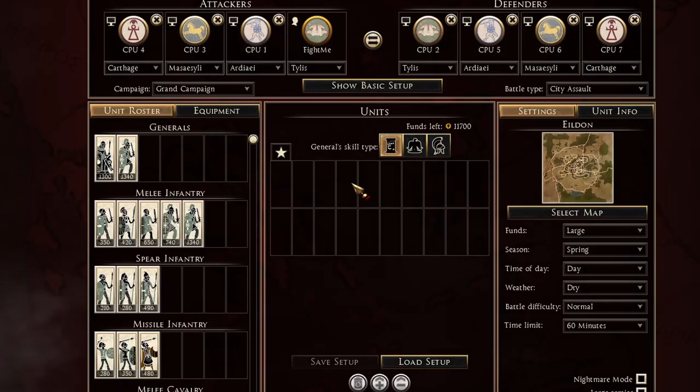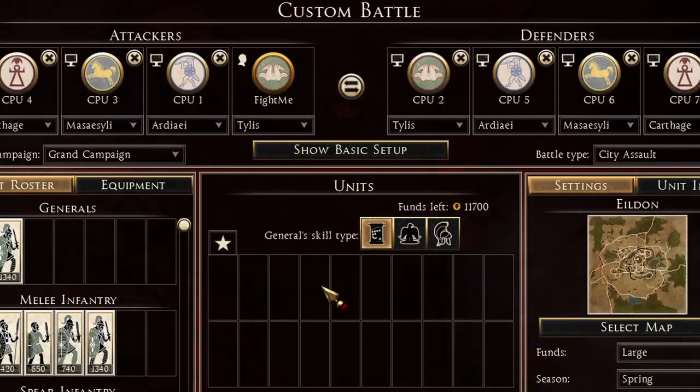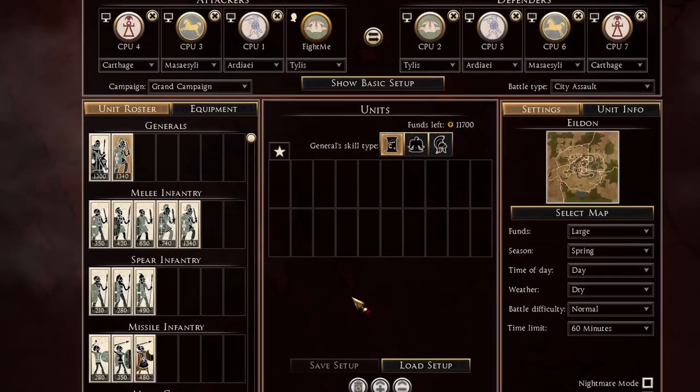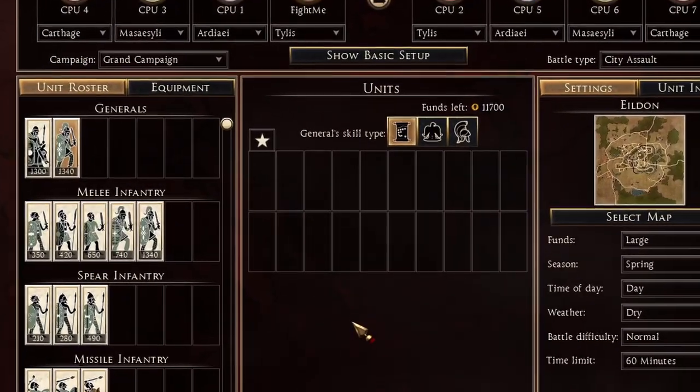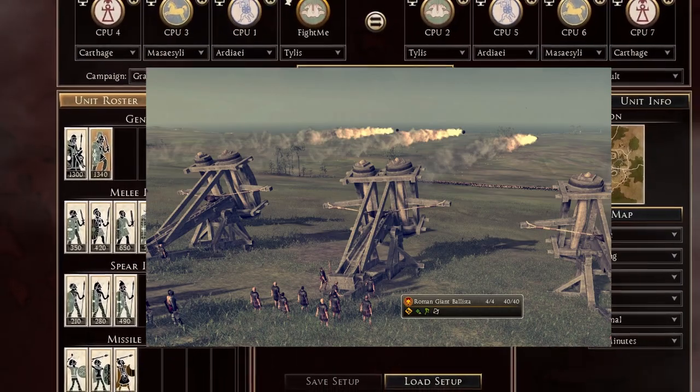Hello, this is Fight Me, and in this video I'll be showing you guys how to make one of the best army compositions for these four factions. Before we make these armies, you need to keep in mind that we're making them with the 1-2-4-7 rules: one art, two pikes, four missiles max, and seven max of the same unit type.